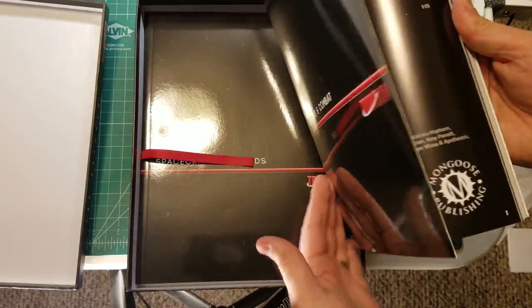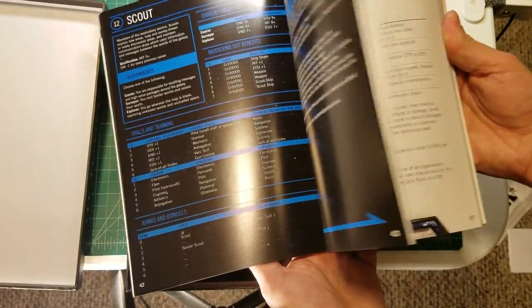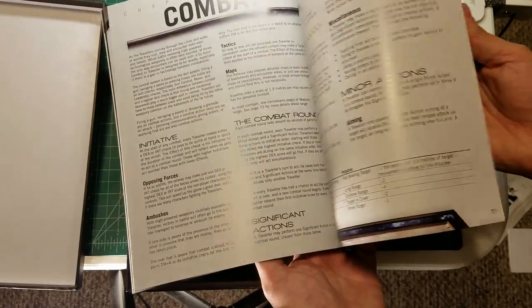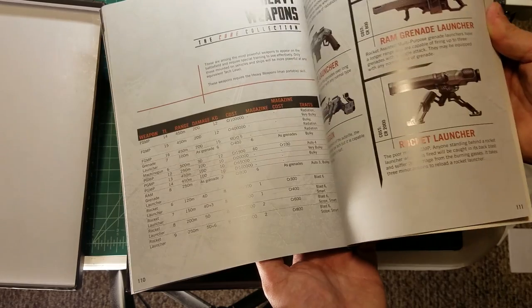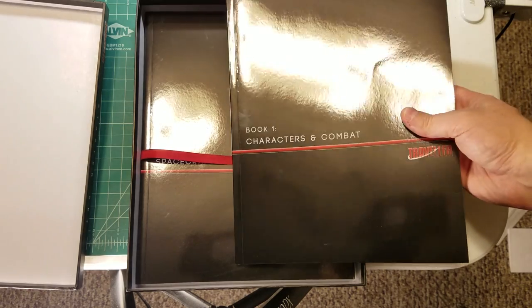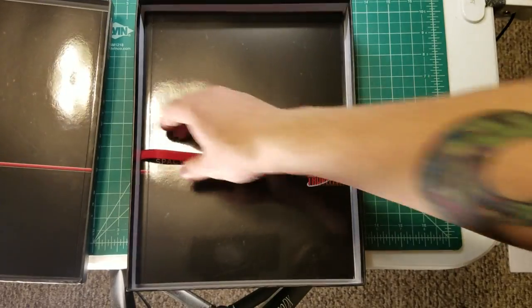Book one is Characters and Combat — it gives you the character creation rules and the combat rules. The character creation rules for Traveller are pretty sizable, because like many games, background is a significant portion of the character creation process. RuneQuest comes to mind. Traveller's character creation rules are extensively associated with background, which adds a bit of page count to the rules.